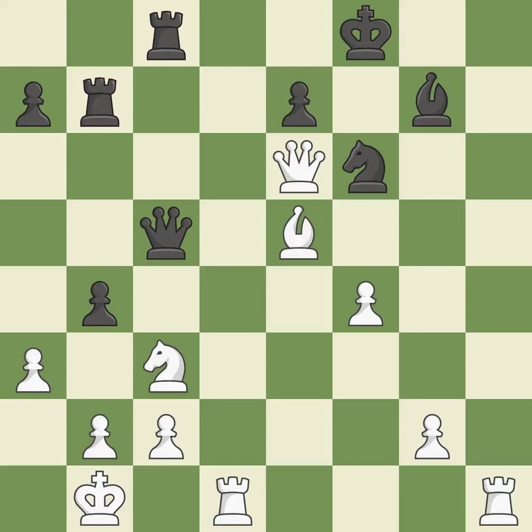This evades the check from the queen — it is forced. This keeps the material balance in check with good compensation; it is quite good.